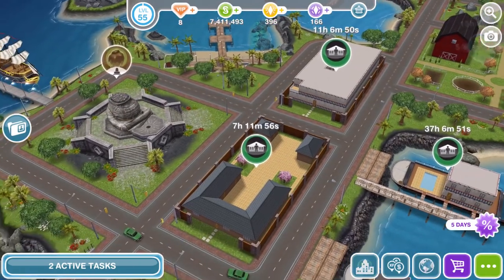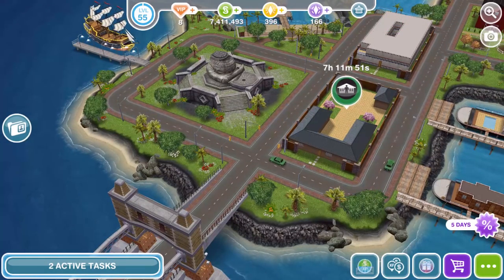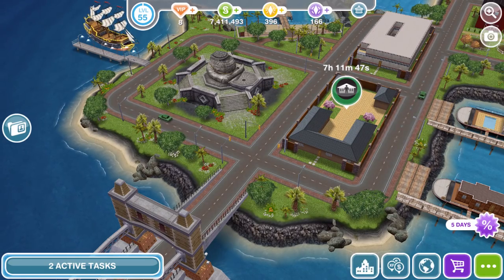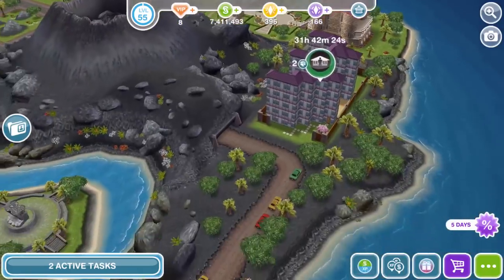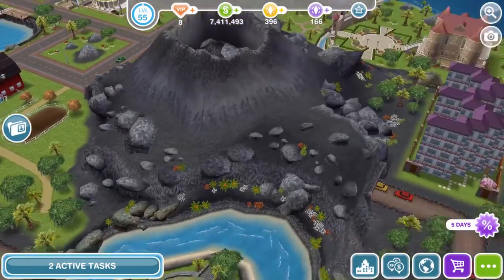The rain is getting heavier by the second. I don't know how I'm going to get back to my room — it's about a five-minute walk. I might have to hide out here under this big umbrella until it stops raining. There's not actually that many spaces to build over on Mysterious Island, is there, to be honest.